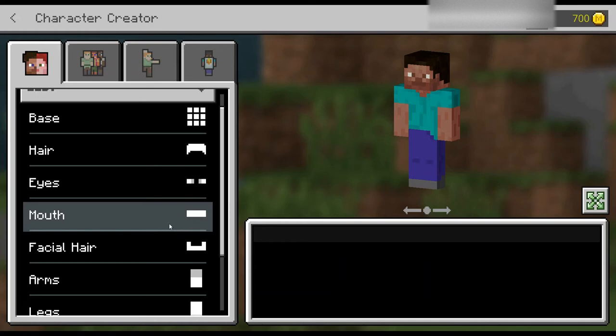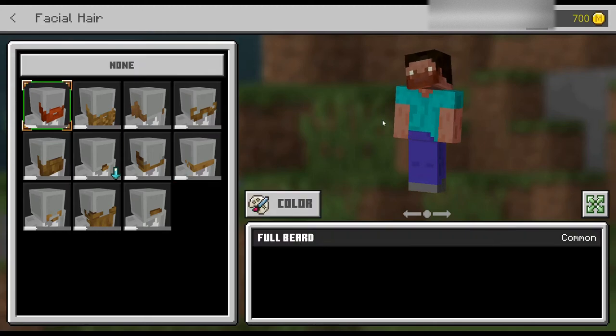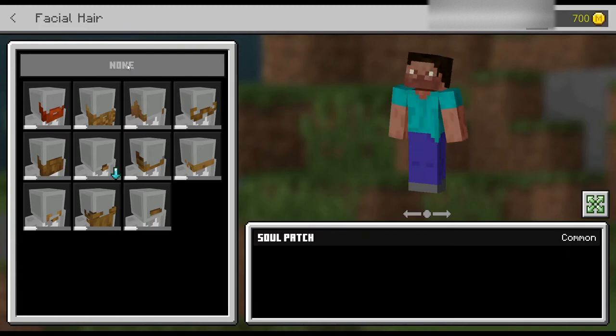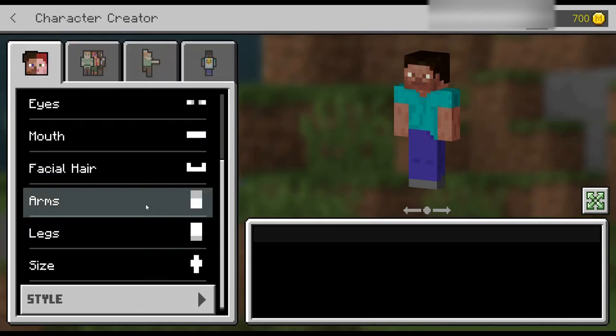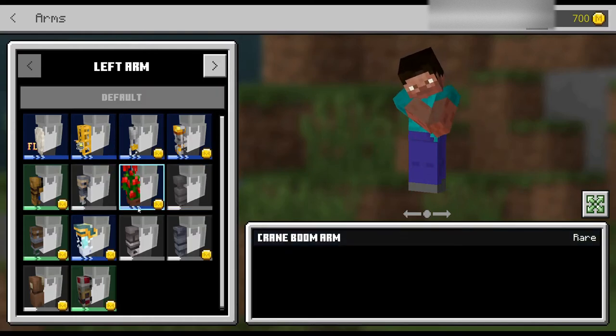Facial hair is your beard and everything. You can leave it like that, or get a full beard, mutton chops, or a soul patch. I'm not going to have the soul patch — I'm going to stick with the regular beard the game set up for Steve. Then you move on to the arms. You can have robot arms, chicken arms, or a crane boom arm. If you just want to go back to your regular arm, hit the default and it'll go back to the arm the game set up for your character.